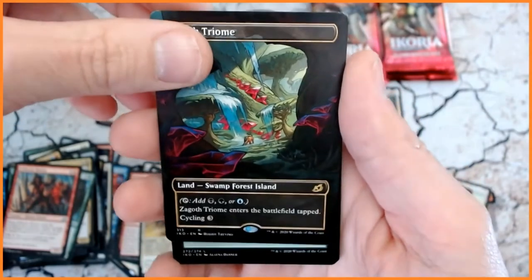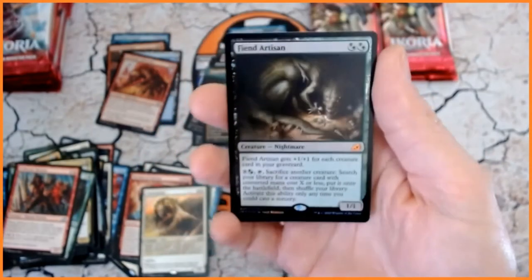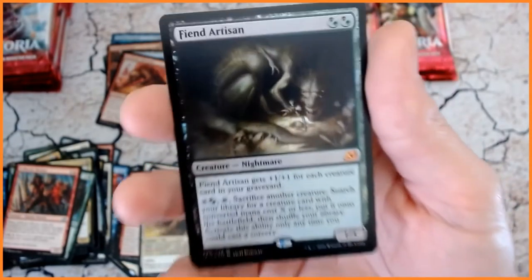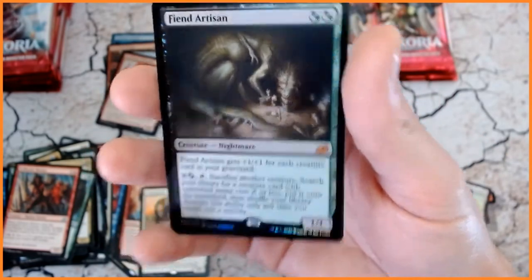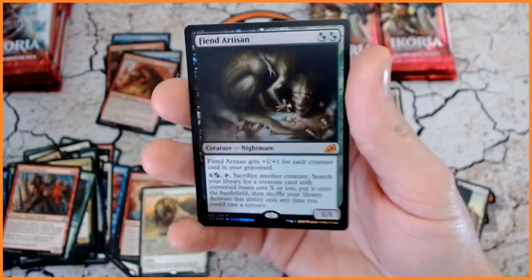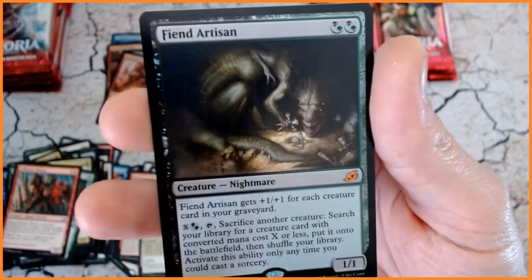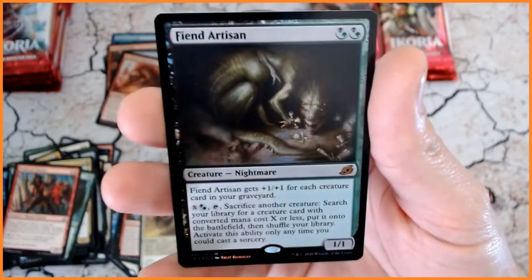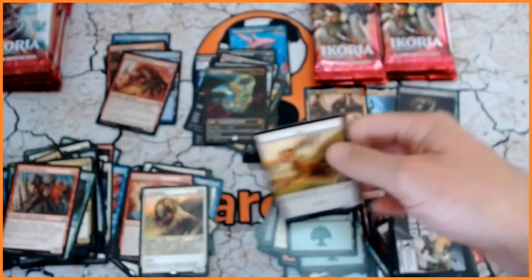I am keeping my fingers crossed that we are going to get some more mythics, because we have got two so far, and I obviously would like to get a fair few more. We've got General's Enforcer. We also have Hornbash Mentor. Drill Scare Mentor. Oh yes — we've got another Triome, and it's not just the normal one — we've got a showcase alternative art variant. Beautiful card. I love these — absolutely love these lands. So that is the second one — fantastic!